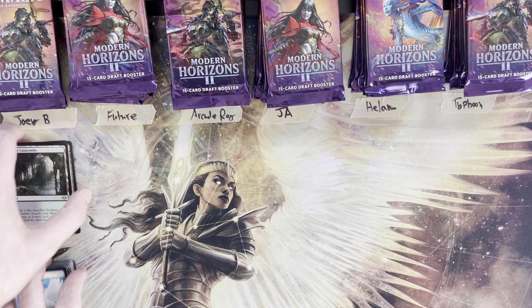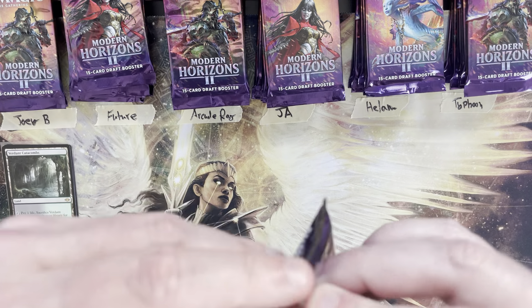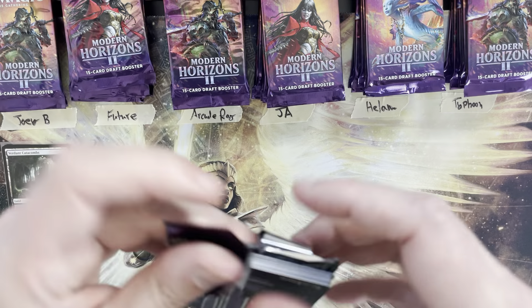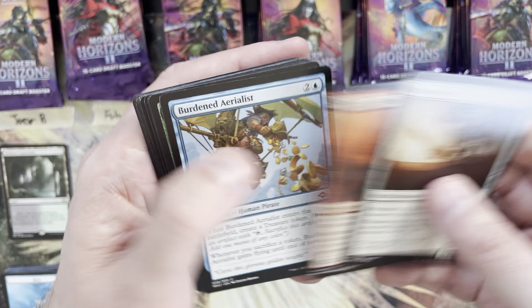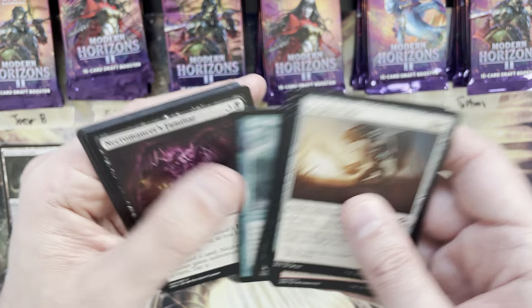Not bad — one fetch land. Three to four fetch lands per box is about where you want to be. Future, you're up next for three packs: Tide Shaper, Necromancer's Familiar, Scour the Desert.